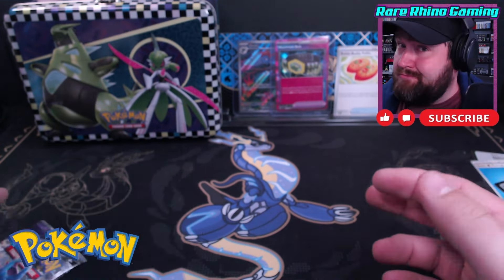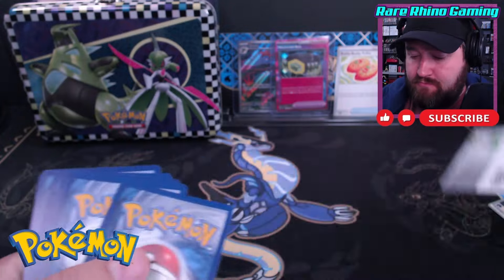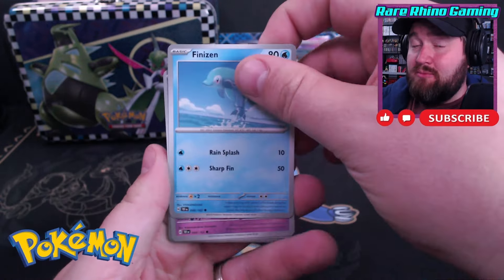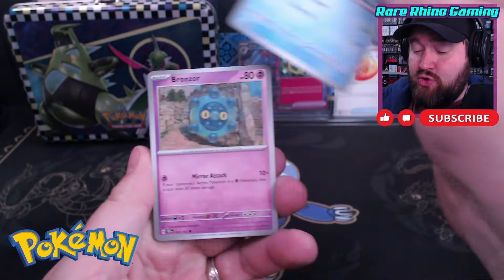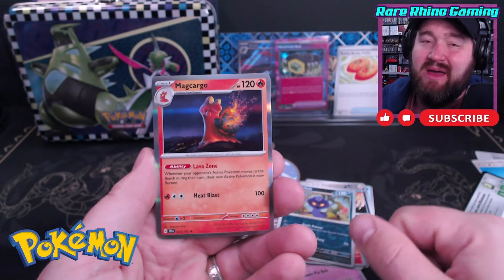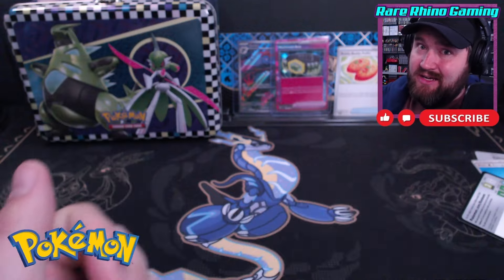Again, this was a $30 box. So can I make my money back on the first tin? It's been going good so far. Grass Energy this time. What's the hit from Temporal number two? We'll be lucky enough to get another hit. We've got the Slugma, Arbok, and a Mag Cargo. So nothing in that second pack.